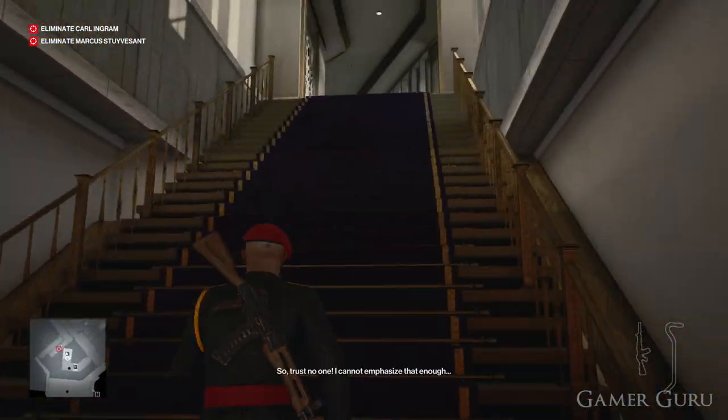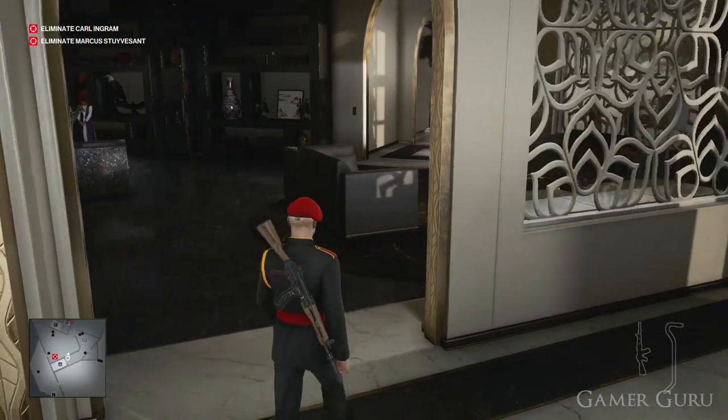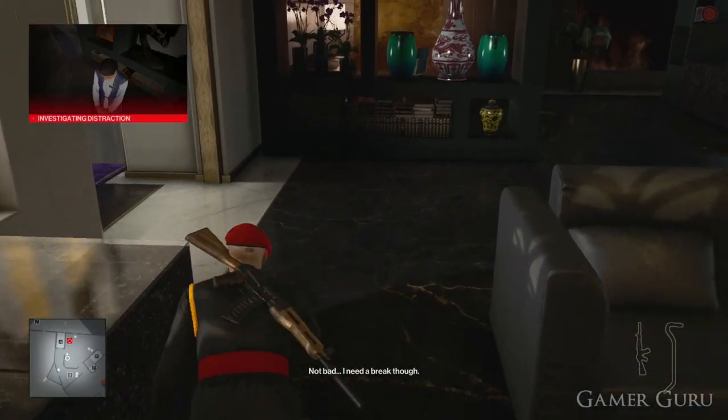If we've done this quickly enough, Carl Ingram should still be sitting here in the lobby. If he is, we want to quickly walk in and activate the radio on the right-hand side. This will annoy him and make him go upstairs.